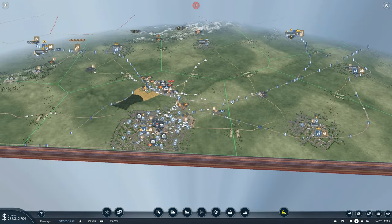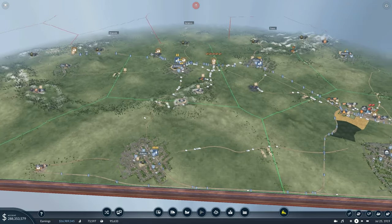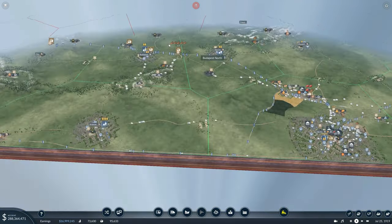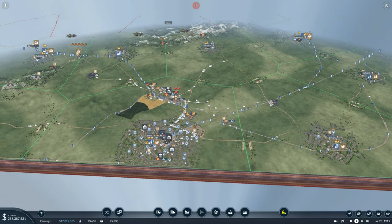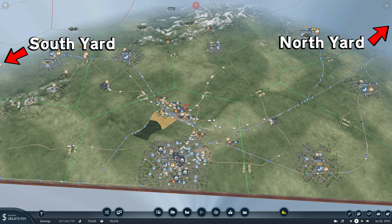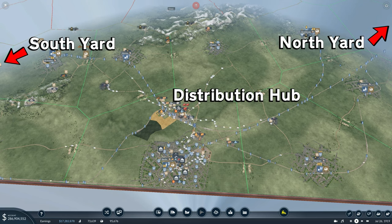So here we have the war map. This is a custom map that actually has enemy AI in Transport Fever 2, however we won't be touching too much on that today because we're talking about best cargo and best passenger strategies. Also we're going to cover the naming strategies, which I think is a really important one that's often overlooked. We've got the classic north and south yards going to a distribution hub and then everything else being shared from those hubs.